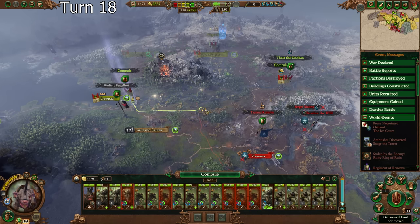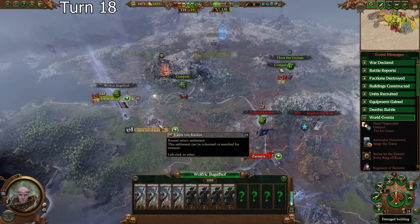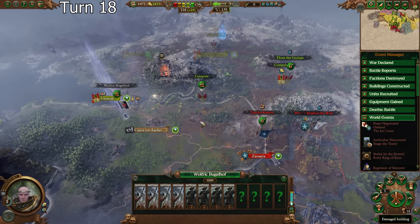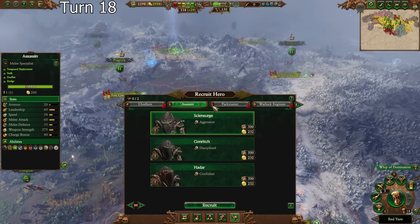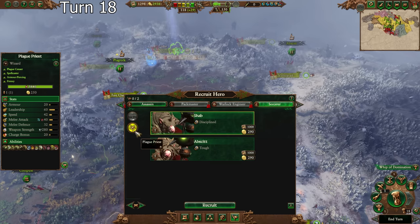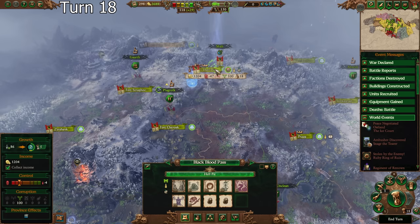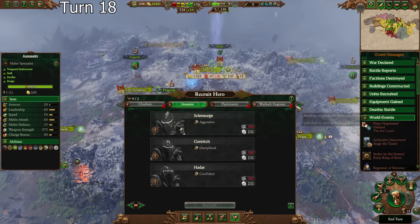I'll force march right here because these guys are going to take this and I don't want them to declare war on me for trespassing. I do have the plague priest building. It's been so long since I've played a faction that had this. I can get two plague priests — well, I'm glad I noticed that now. I was pretty damn sure I had that building, but I literally forgot to check this button.